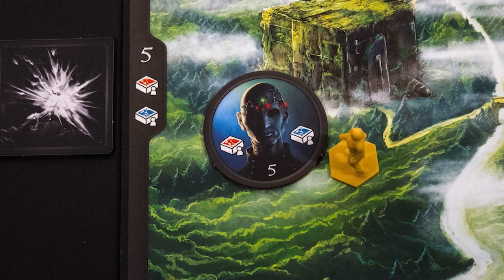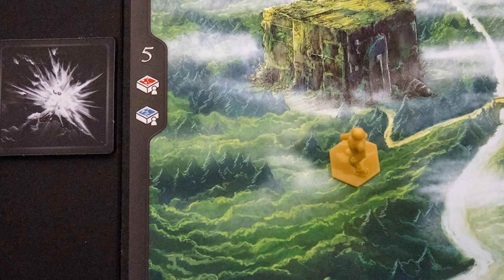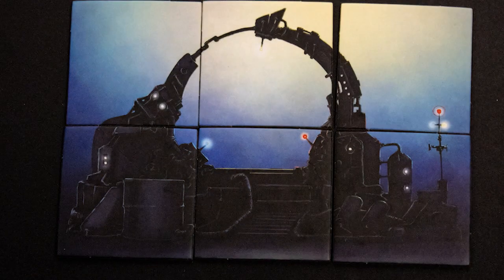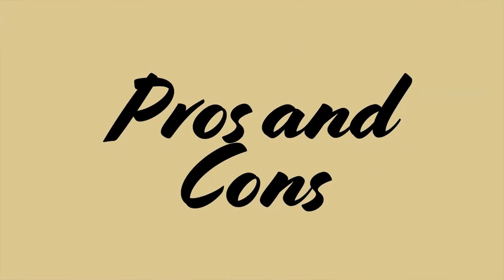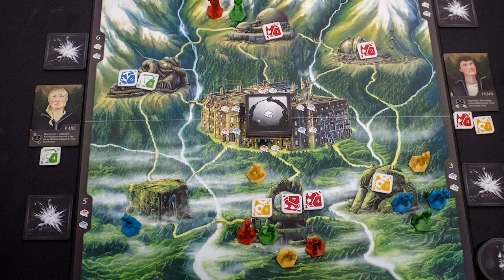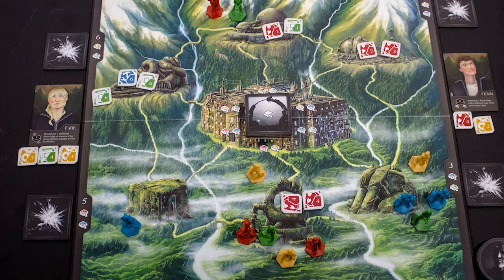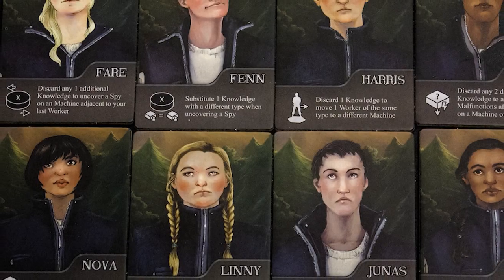Also, if your final move is in the same region as a spy, you can spend the knowledge shown on the spy to remove them. Once you have finished moving and repairing, if the Dreamweaver is built you win the game. Otherwise, draw three new malfunctions and play passes to the next player. Why would you like this game? While it is solid as a co-op game, this game really shines as a solo puzzle game where you play two characters by yourself — what a wonderfully elegant puzzle it is. The radial movement system is great and leaves you thinking multiple turns ahead as you try to maneuver your workers into the most efficient places. If you want a 30-minute solo game that challenges your brain and has high replayability, Bethel Woods could be for you.